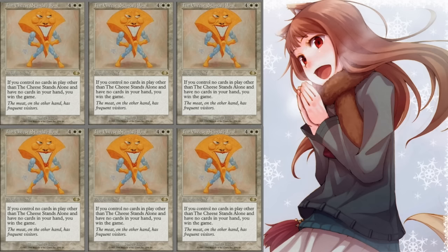For number five, The Cheese Stands Alone. I love this card — it is just so funny and ridiculous to pull off. First of all it costs six, so you need six mana to cast it, and if you control no cards other than The Cheese Stands Alone and you have no cards in your hand, you win the game.